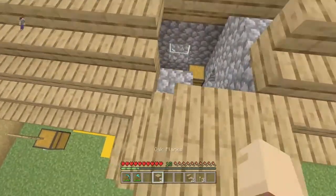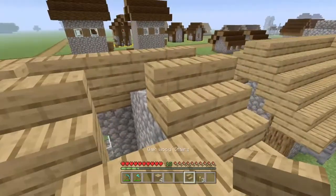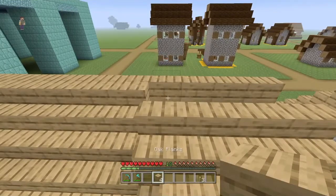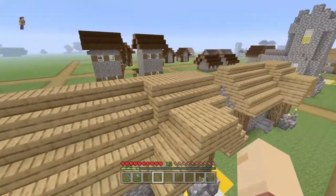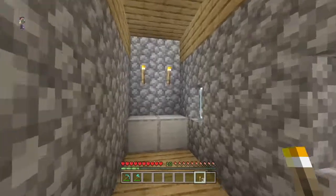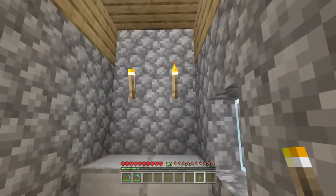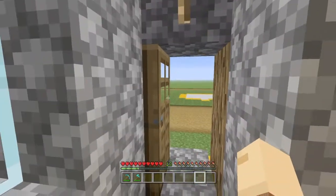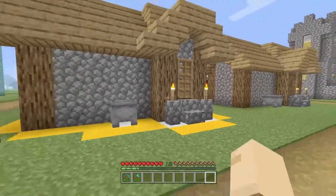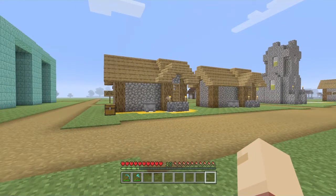Above this cobblestone part, in this little corner, place one oak plank there, then another one here. Above the door frame you should have four blocks left — add them all the way across, capping the entire roof off. Now it looks fantastic. For the torches: two there, one there — to finish off the build add your two torches here and your extra torch right above the door. There you go — you've got yourselves a lovely little tannery.